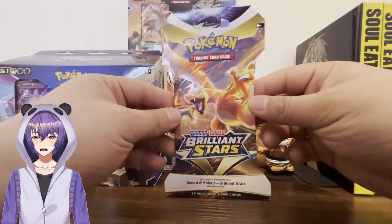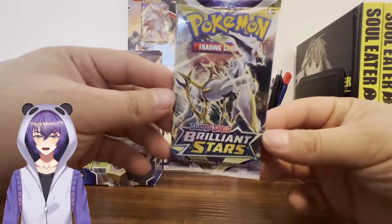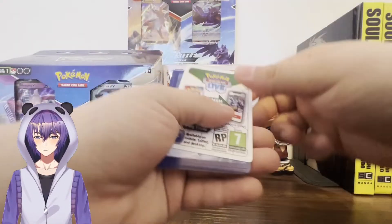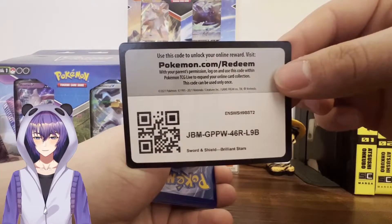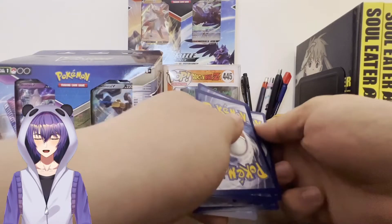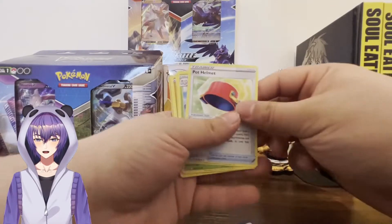To start us off, we got Sword and Shield Brilliant Stars Booster Pack. It looks like we got the legendary Arceus on the pack art — never remember how to say his name properly. We got the code ready for you right here, take a good look at it. We got four on the front. We got an Energy card. We got a Trainer card, Pot Helmet.